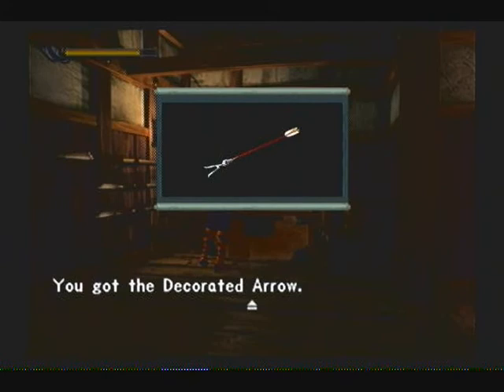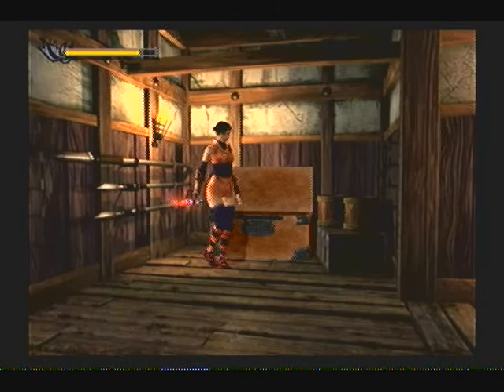Welcome back, everyone. As you can see, I've managed to unlock the chest. It took me a few minutes. For those of you who are curious, the solution is to hit the left one two times, then the middle, then the right two times, then the middle two times again. Bam. There you go.